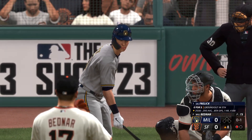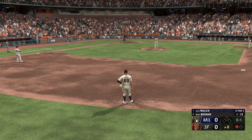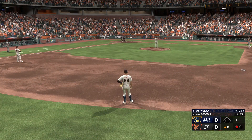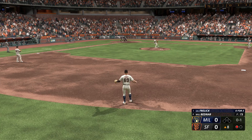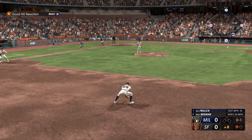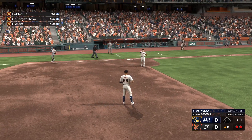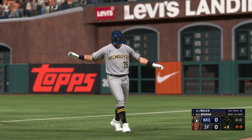Top of the eighth, still no score. Sal Freilich at the plate for the Brewers — 0-for-3 on the day, one away, nobody on, 0-1 count. Will Bednar still on the rubber for the Giants. A little lazy ground ball to me at second — run up on that, throw to first, got to hurry, but gets the job done. Two outs now in the top of the eighth.